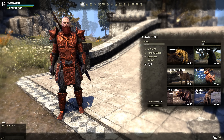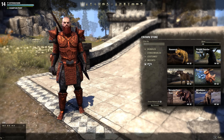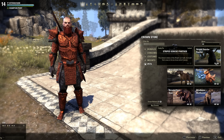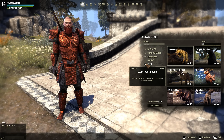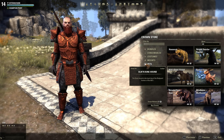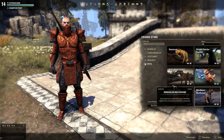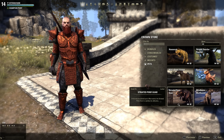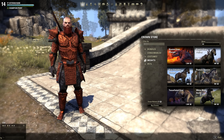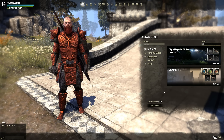Last but not least, pets. These are not combat pets — they don't do damage, they just follow you around. There's a panther for 700 crowns, and all the others like a house cat, dune hound, wolf hounds, and more are 400 crowns each — the panther is probably more expensive just because it looks so cool. The mounts were 1300 and 900 crowns overall.